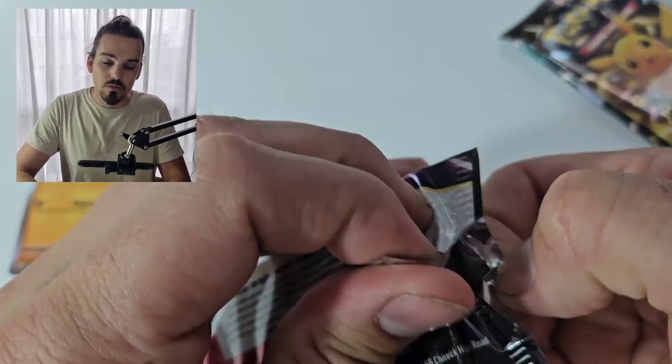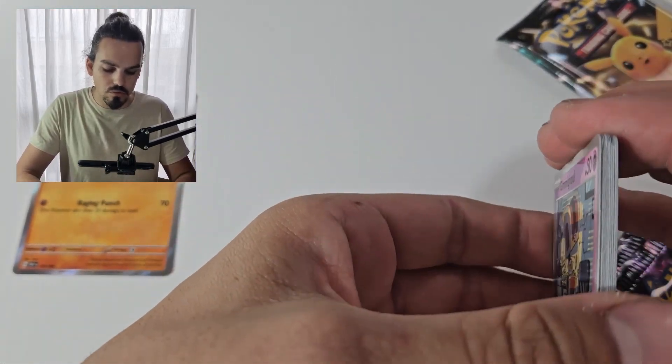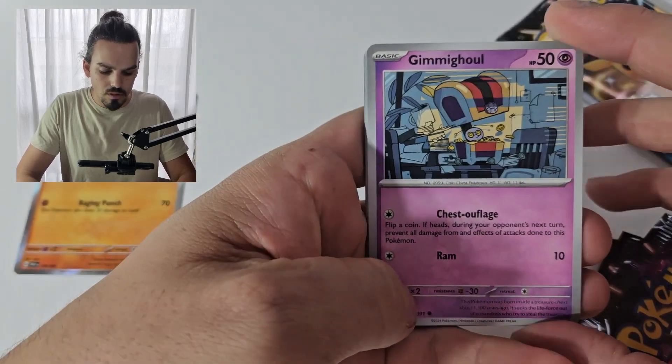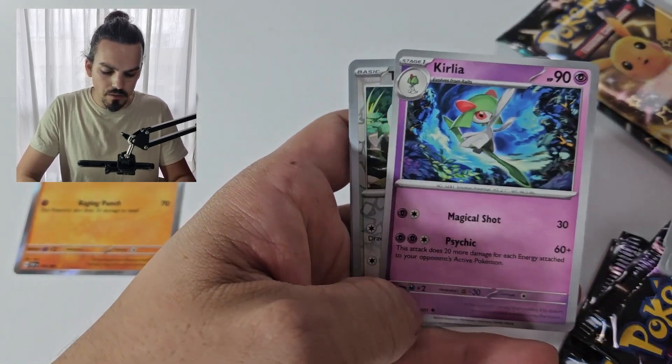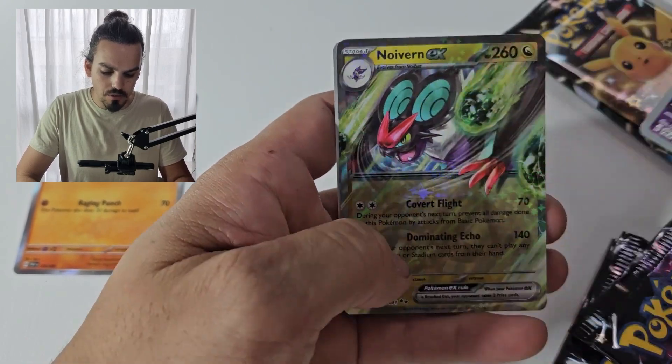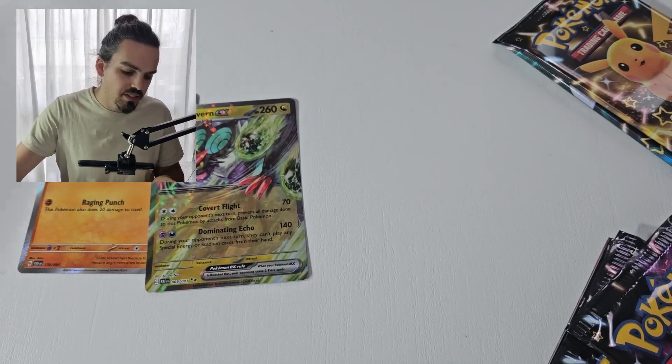Ceruleage — bad shiny. Can it still bring us some luck though? Let's find out. Code card for you all. Nemon, Charmander, Kilowattrel, Tandemous, Curlia, Noivern EX — not quite the one we need, but it is an EX.